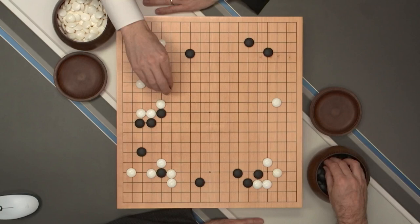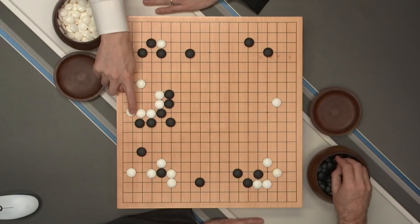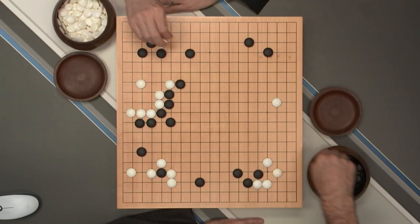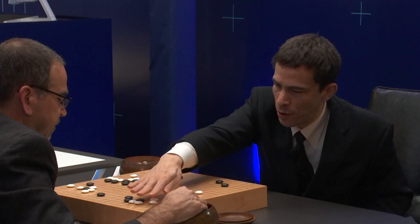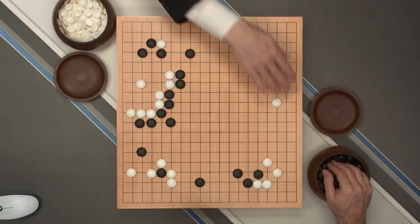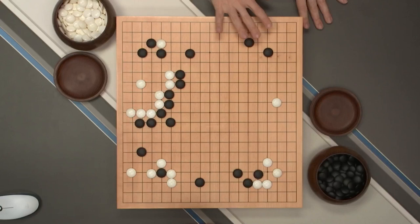We can see AlphaGo playing very aggressively here, pushing, closing off the center and then connecting. This is a vital point in white's shape — with this move, white has a living shape. So far white is taking territory here, here, here, and has a framework here which is not really so big. Black has territory in the corner and this framework. What happens to this framework is really important in this game.